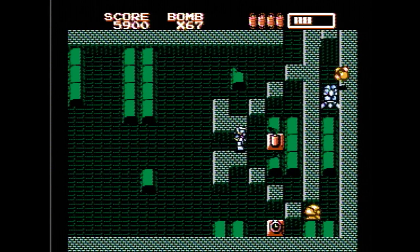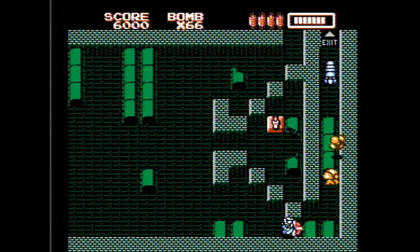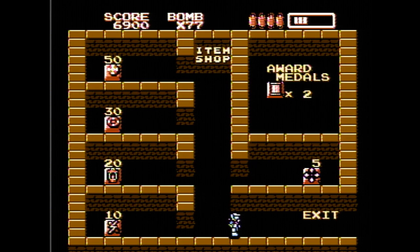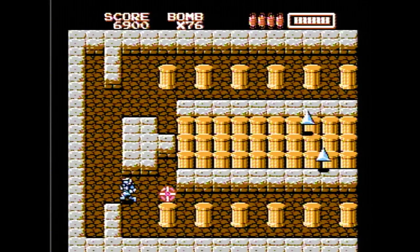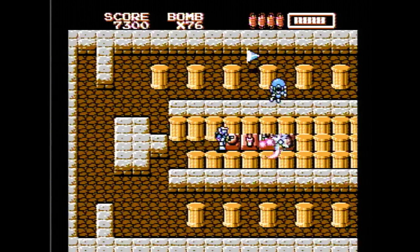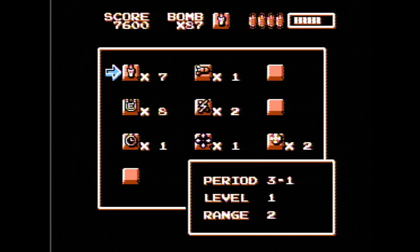I need to get the key before I go to the exit. In 3-1, we want to break this first pillar — it gives us a guaranteed rocket drop, which is really nice for this next section because you've got very long lines of pillars you want to break. It's definitely good to have a couple of rockets here, and if you have boots, you can clear more of those pillars.